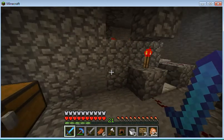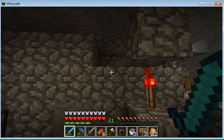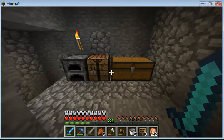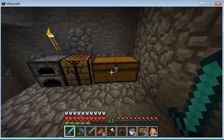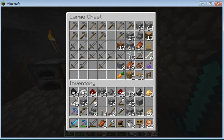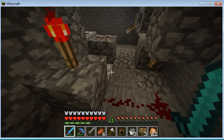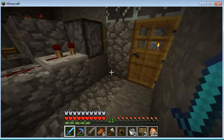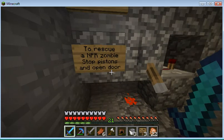This is my zombie factory. What I found was a zombie spawner and I encased it in brick. You can kind of hear them making noises in there, and I have a chest full of cheap swords so you don't have to waste your good swords on them. I put a piston arrangement that allows me to rescue the NPC zombies.